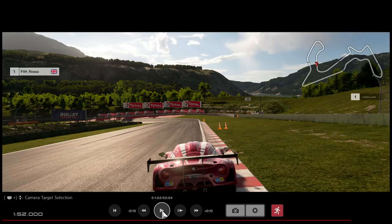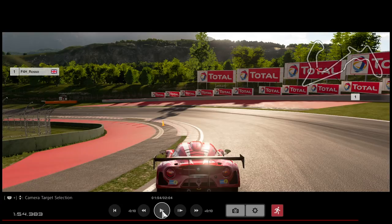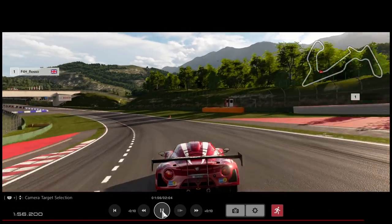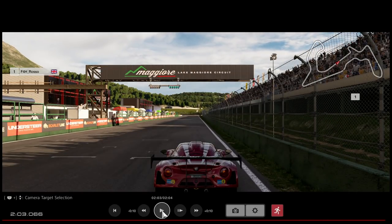Bit of a difficult one in the last corner, because aside from the cones there's very little in terms of braking reference points. You can see there's a little fence on the right-hand side — that's probably as close to a braking reference as you're going to get. You want to be braking just about that point. You can get away with taking a huge amount of kerb on the inside of this corner. Once you're on the kerb, get hard back on the power. Let the car naturally run out wide to the exit for the run down to the finish line.